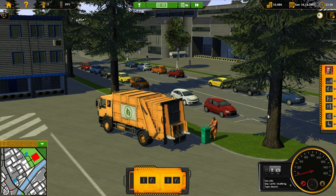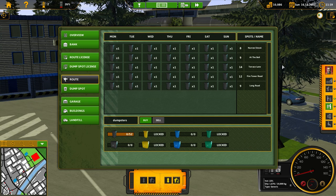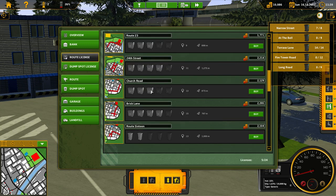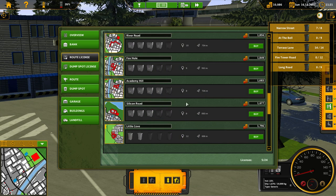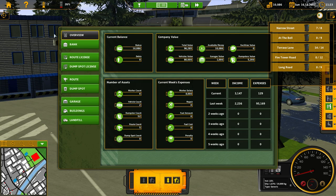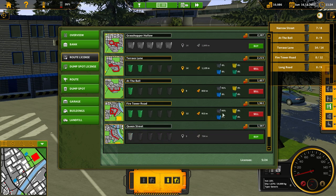All right, we've only got one more to go. Did the other truck get back to the depot yet? It did! Let's see which route to assign — Fire Tower Road. I'll have that other truck do Fire Tower Road and I'll set him on autopilot. Okay, at the bell — Fire Tower Road route licensed — I'll have him do that.